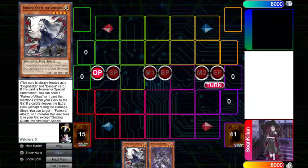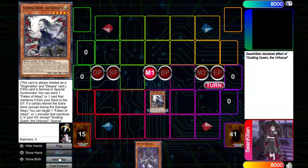Alright, so I'm going to be showcasing 8 different combos for Brennan Synchro. Starting off with the first combo, we have Guiding Qwem plus Sarnir.